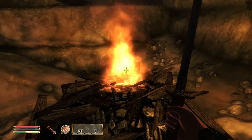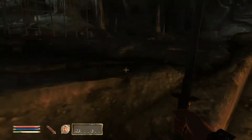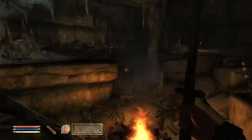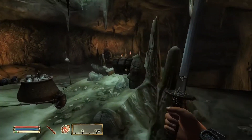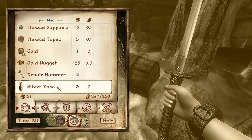Oh my god, look at those fire effects — beautiful! Let's call this 'Oblivioning.' This is where it all started for me, trying to jump over mountains and crap — perfected in Fallout 3. I have 40 picks.